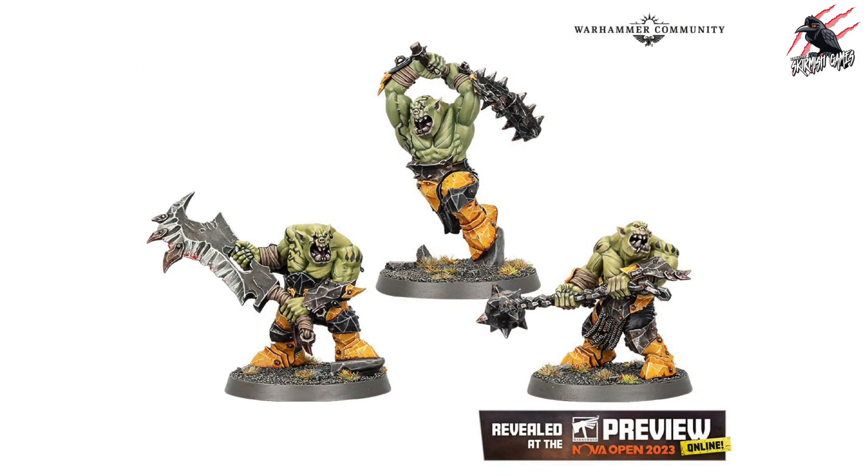Next up we've got Brute Rages — this is going to be a set of three, and they certainly remind me of that Underworlds set. The Underworlds set still holds up and you could use the rules from these Brute Rages with your old models if you wanted to. But if you want new ones these are going to be great, and they can be quite expensive getting the older ones now. They've all got double-handed weapons so they're going to be dealing some punishment, and apparently they're quite fast as well. It's going to be interesting to see their stats and the War Scrolls.